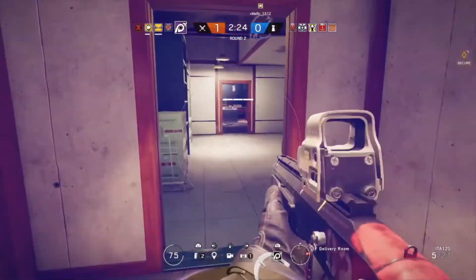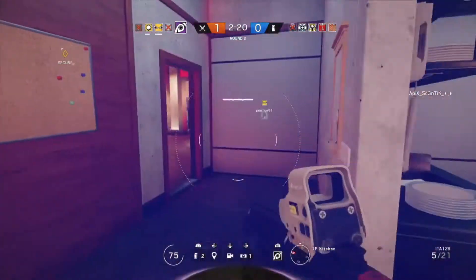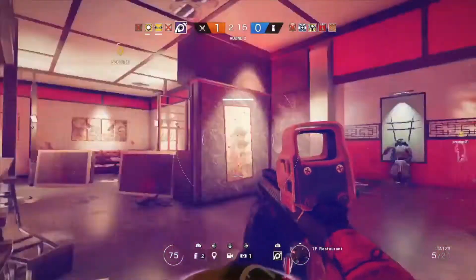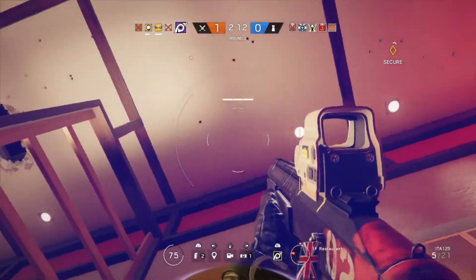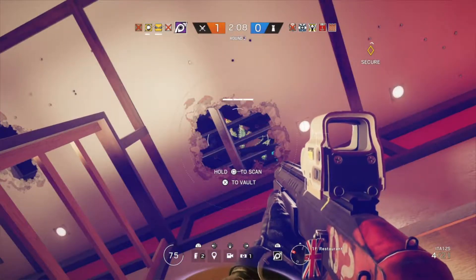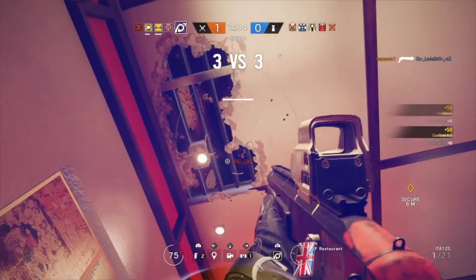Hello ladies and gentlemen, RIP here with another self stackless video. Today I'm going to show you an OP trick for Jackal. If you want footprints, you don't have to be in a room — you can basically come below, shotgun a roof open, and start to scan.